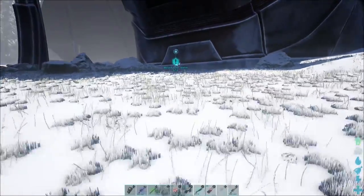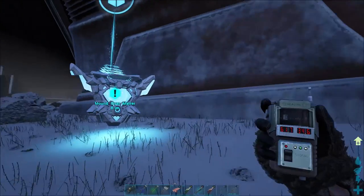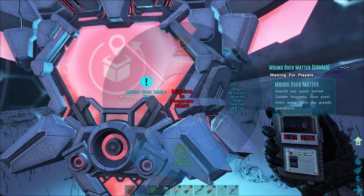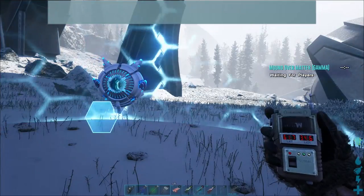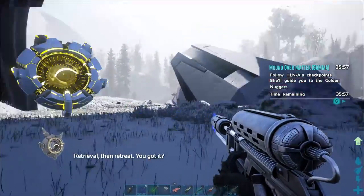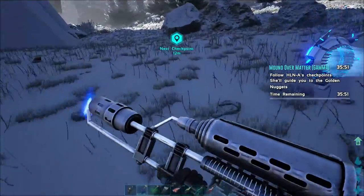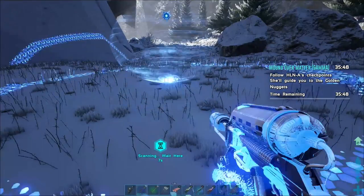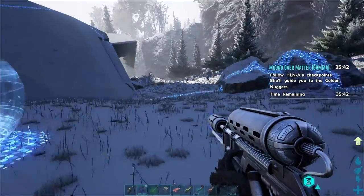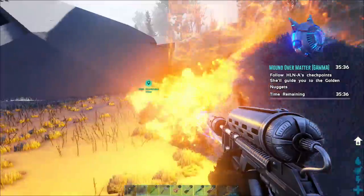Mound Over Matter is one of the hardest ones there is. It's a checkpoint mission, so you're going to need creatures, plenty of your own weapons and armor. I would suggest something powerful like a Yutyrannus with a bunch of Carnos. You'll also need a very speedy creature to make the final checkpoint at the end, as you have to do a run after finding and clearing out a bunch of resources — in this case, golden nuggets that you dig up from mounds. Go to the checkpoints, HLNA will scan them, and you've just got to protect or stay there for a few moments and kill any creatures that come your way.